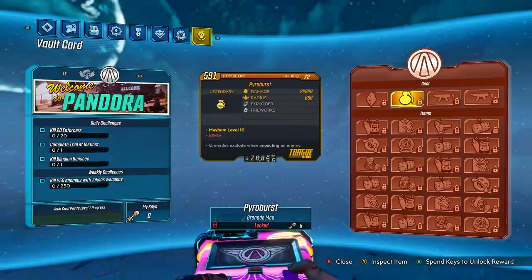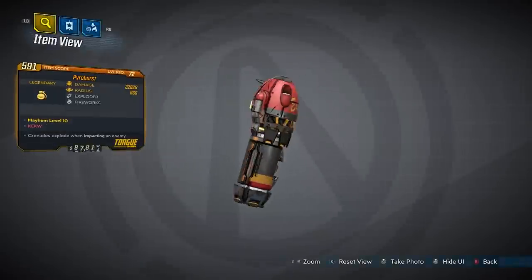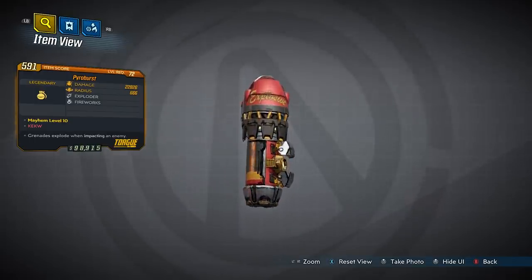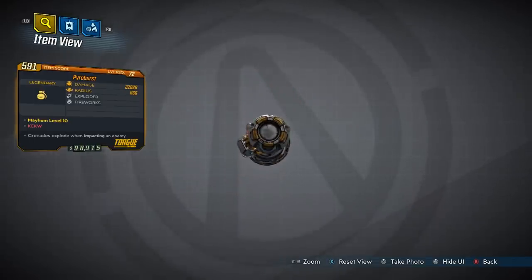We've got a grenade here called the Pyro Burst and I don't know why, but the red text says 'Kek W.' I don't even know what this grenade does. Why does it say Kek W, why Gearbox?